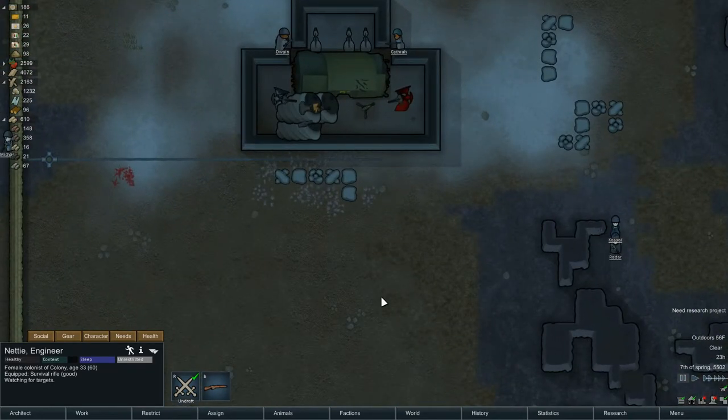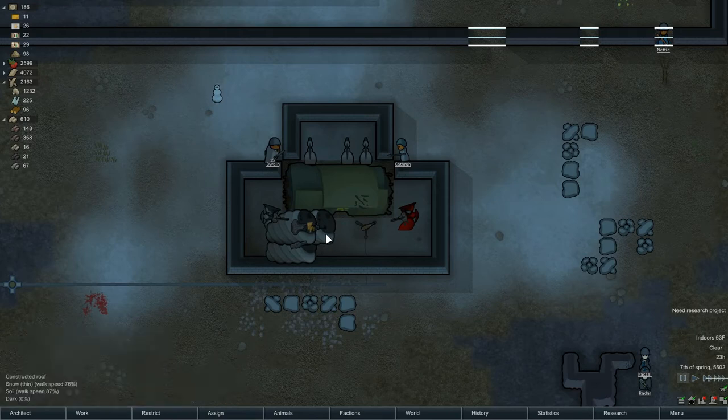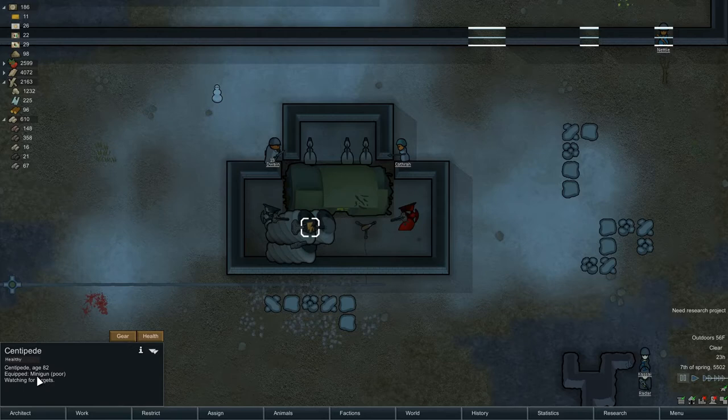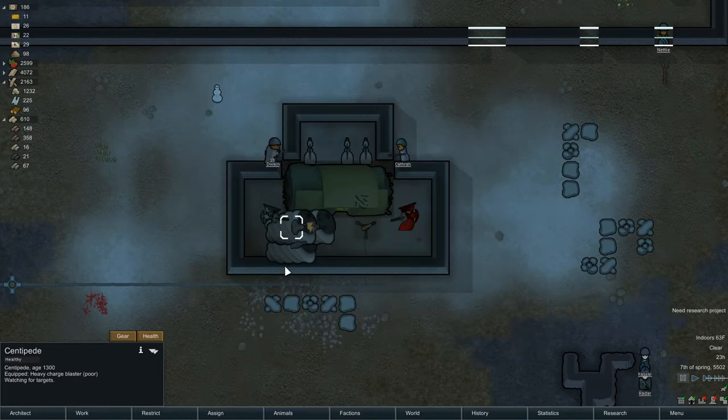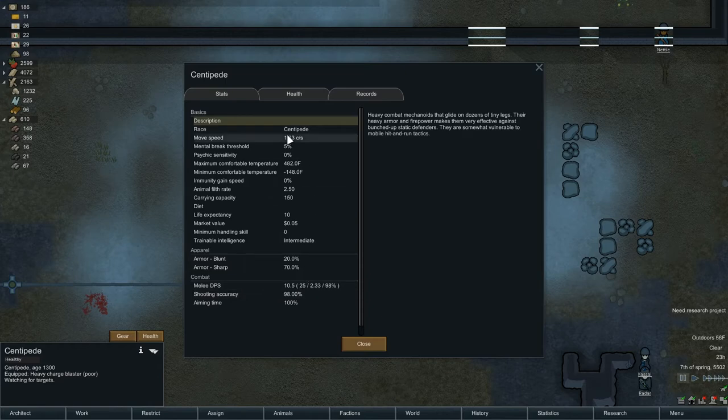We're here. We've got a centipede with a minigun, a centipede with an inferno cannon - that's what I was most worried about - and a centipede with a heavy charge blaster. We've got a scyther with a lance and a scyther with a charge lance. I think these guys shoot a pretty intense charge energy bolt. Three more in here - ooh. Charge lance, charge lance, charge lance. Speed six - ouch. The centipedes are much slower, like two, one, three, three.